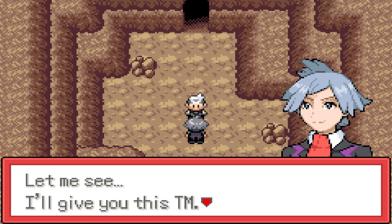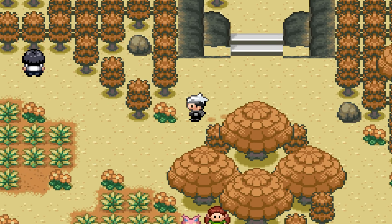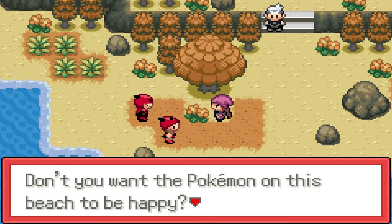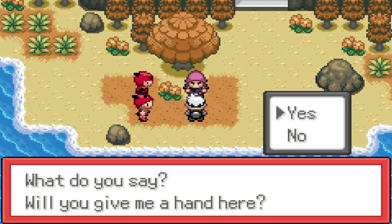We drop off the letter to Steven and let him get back to sitting alone in a cave, as we head south of Dewford to a new area called Dewshine Beach. Here we find the new Dark-type Gym Leader, Blake, who is being accosted by two Magma Grunts. He asks for our help in a double battle, and we happily oblige.